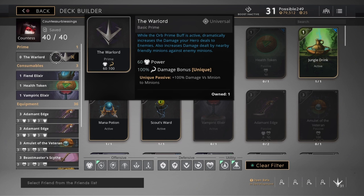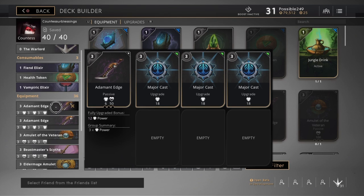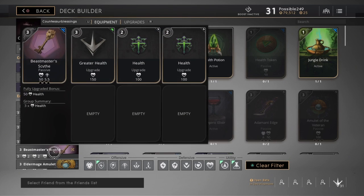The only time you should use a health bonus build is when you're playing Narbash or a support. Not even really with a carry — just Narbash and support, like Narbash and Muriel. But this is my build for Countess.